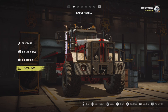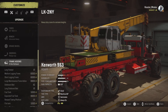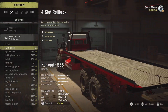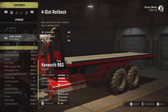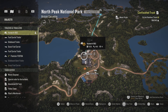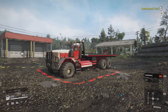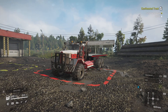Anyway chat, we are going to use the Kenworth 963 with the — where is it? The four-slot rollback — look at that. The IAX four-slot rollback. Let's go. Because today chat, we are going to be testing this truck's recovery capabilities. We shall see how great this truck is.